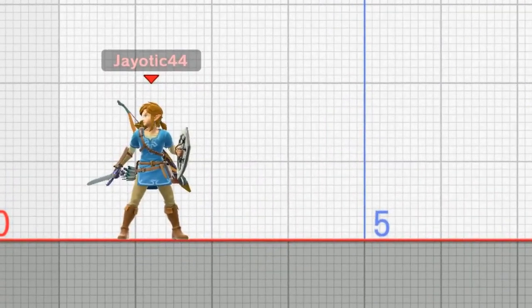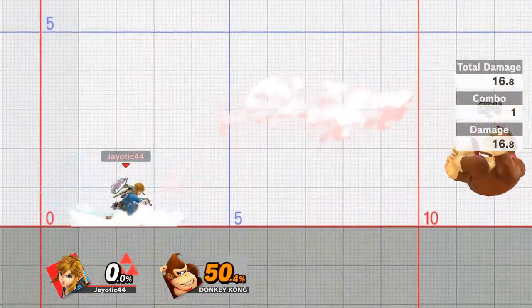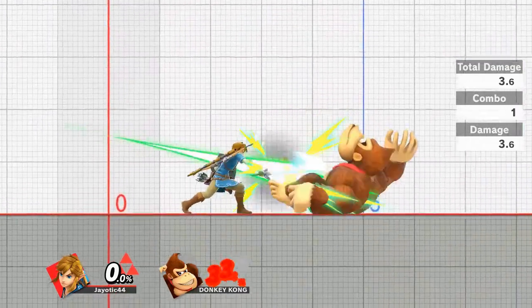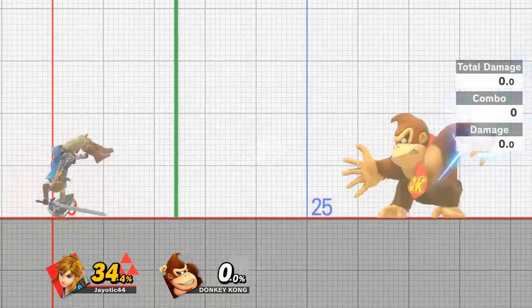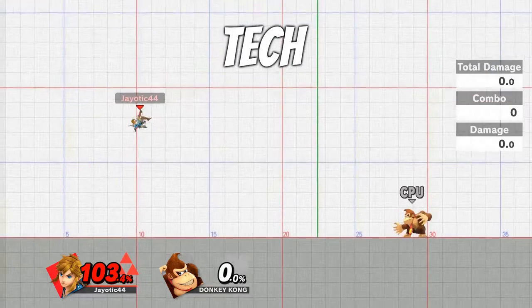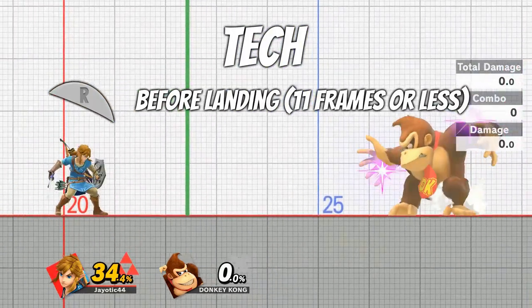While this statement sounds pretty obvious, getting hit in Super Smash Bros. is not necessarily advantageous. Hitting the ground will result in a very lengthy getup animation, or could leave you vulnerable to combos or tech chase situations. So a very useful technique that many pro players use is teching. When you get hit by an opponent and sent into your tumble animation — which is basically your character rotating around — you can perform a tech by hitting the shield button 11 frames or fewer before you hit the ground.